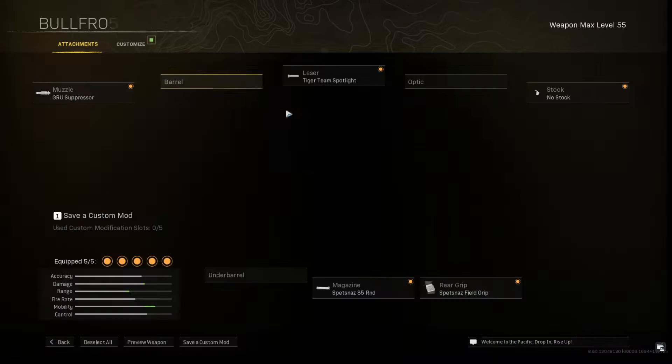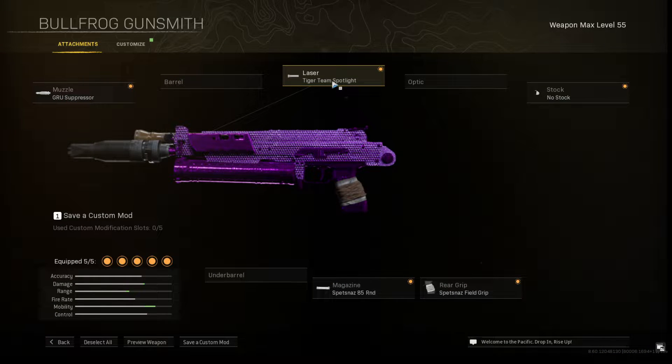We're going to be running the Bullfrog with the Groove Suppressor, Tire Team Spotlight, No Stock, A5 Round, and Spaznik Field Grip.